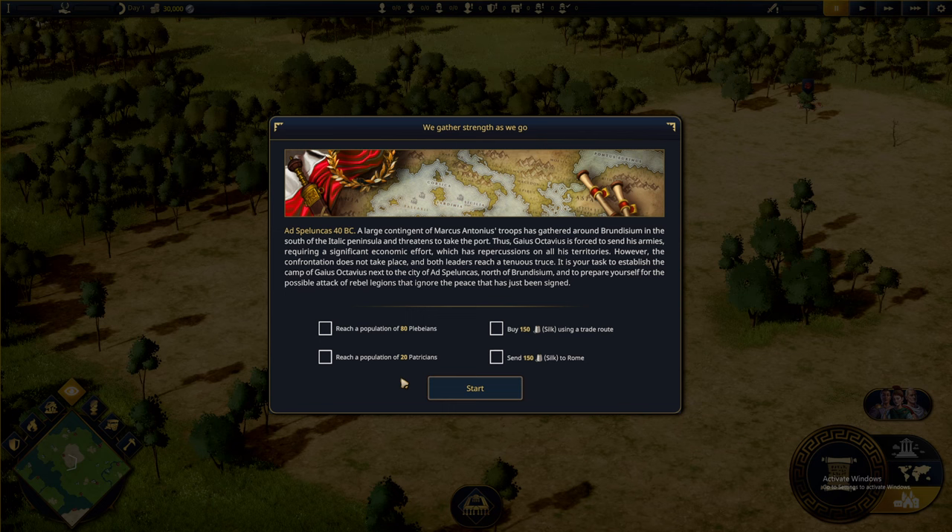Thus Gaius Octavius is forced to send his armies, requiring a significant effort which has repercussions on all his territories. However, the confrontation does not take place and both leaders reach a truce. It is your task to establish the camp of Gaius Octavius next to the city of Aedes Peluncas, north of Brundisium, and to prepare yourself for a possible attack of rebel legions that ignore the peace that has just been signed.